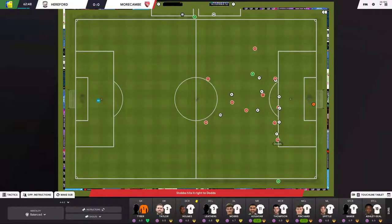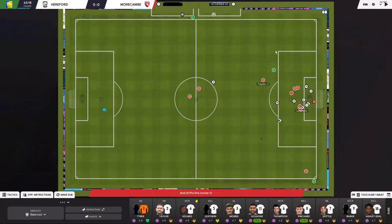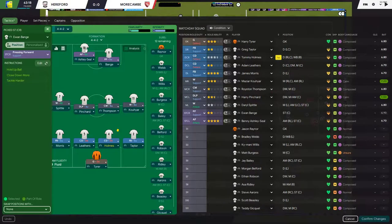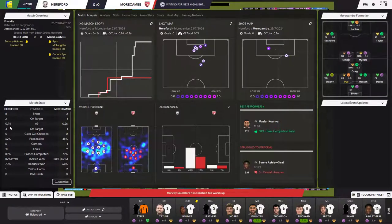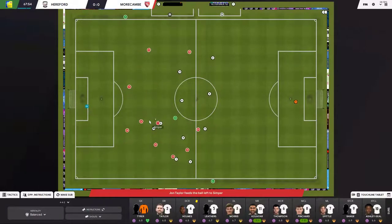Let me pause the game for a second. Looking at the tactic we're using — a blank flat 4-4-2 with no instructions for anybody, no team instructions, and familiarity is non-existent — we're somehow still not conceding. What's important to me here is the fact that we haven't conceded a goal. We're actually doing well in the xG department: 0.74 xG and we're expected to win the game based on how we're playing.